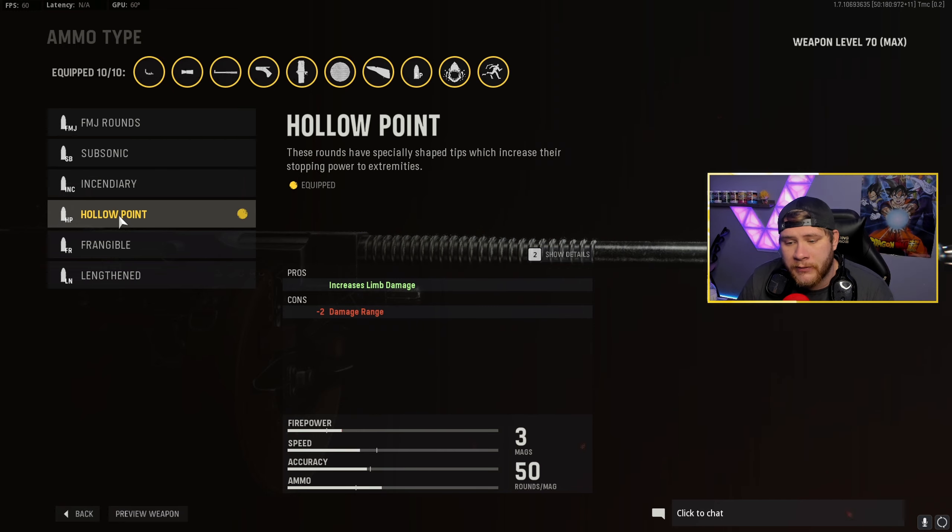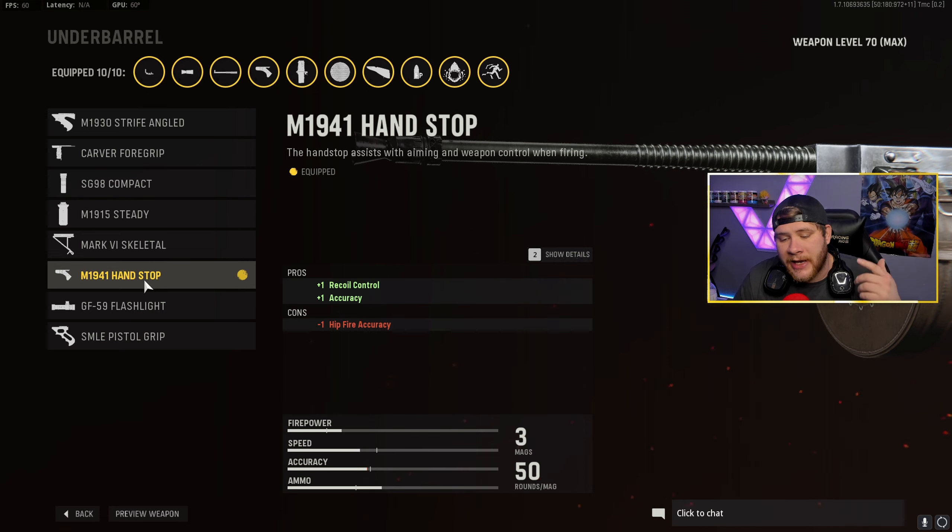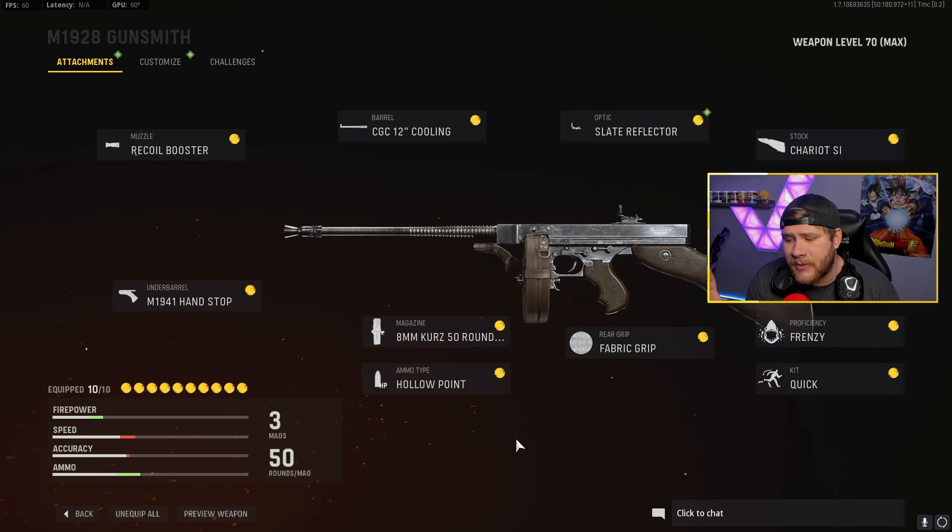For our last attachment we got the M1941 hand stop. It's going to help with our recoil control and accuracy. We are going to lose a little bit of hip fire accuracy but all the attachments help balance each other out. This is the grip I'm going to be using in today's video and I enjoyed it quite a bit. Once again guys, this is the class setup we use in today's gameplay - go ahead and screenshot it real quick, pause the video, make the class up. Trust me it's a really solid class - it fries and has like no recoil at all.